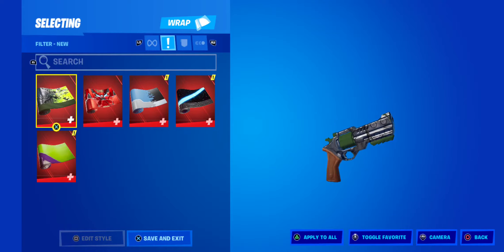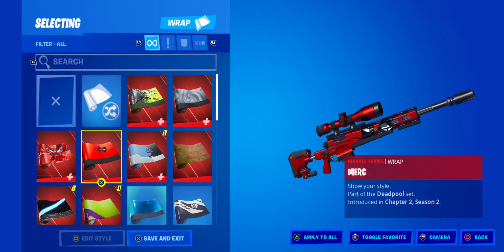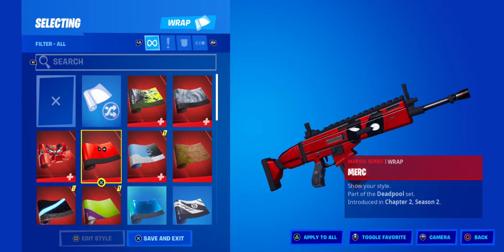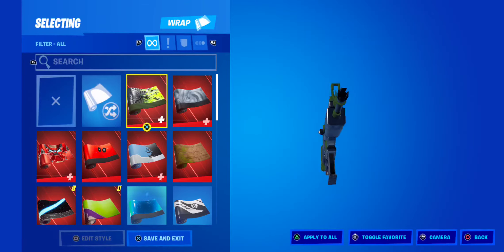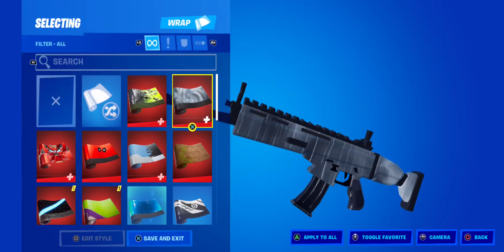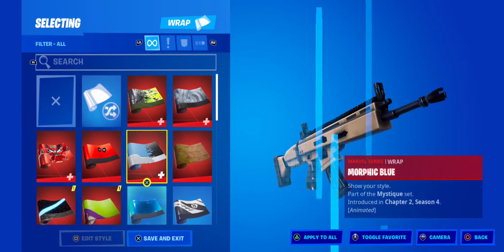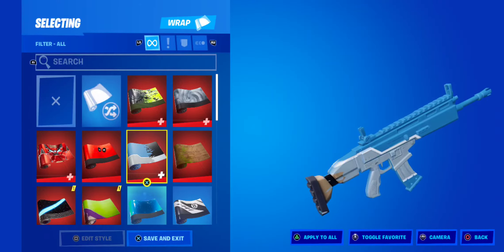Wraps this season were actually high tier. I'm gonna switch to an AR because I think that looks better just to show an example. I like this one — it looks really cool, probably my favorite wrap of the season. You got the wood wrap which also looks good, and this one when the tidal wave happens it looks cool — I like that effect.